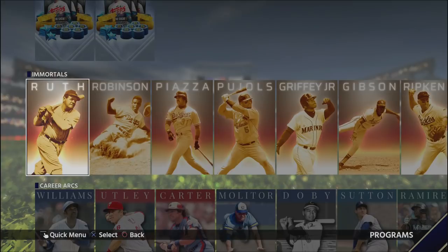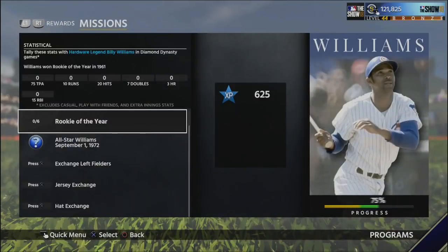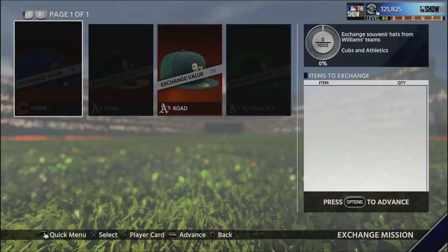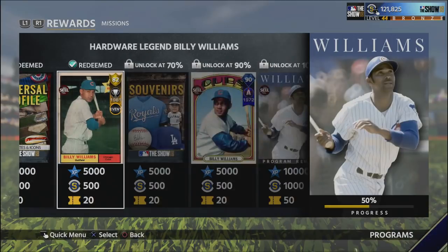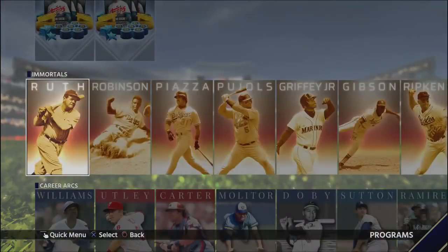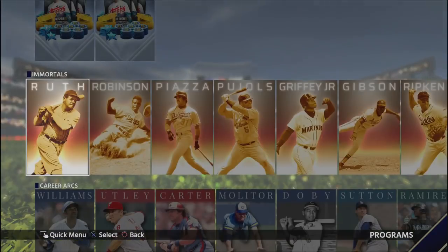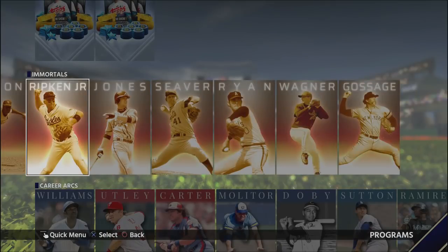MLB The Show 18 has come out with a ton of new programs that tend to be very expensive because you have to exchange a lot of different souvenirs and players to acquire really good players. These eventually lead to the immortal programs, and I know everybody wants to be a part of these and get some of their favorite players of all time, but they may not have the stubs right now to do it.